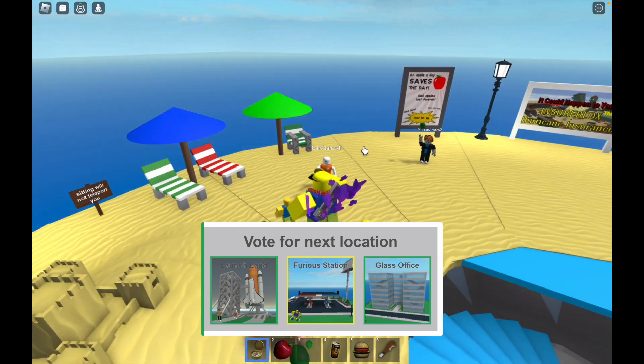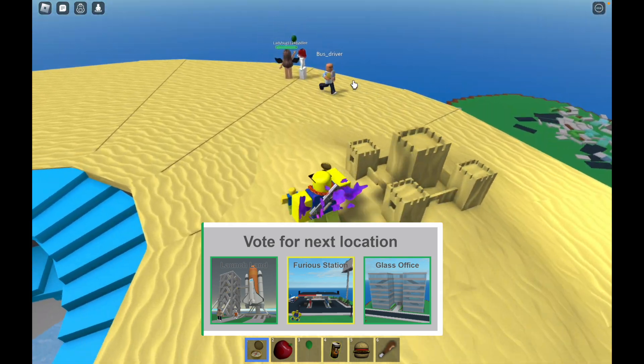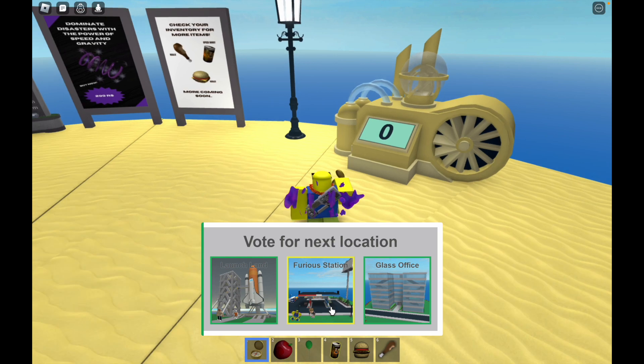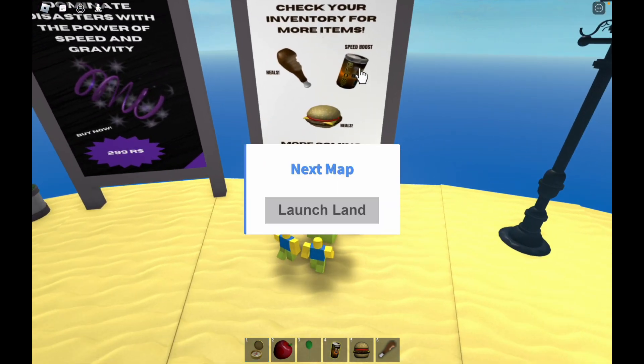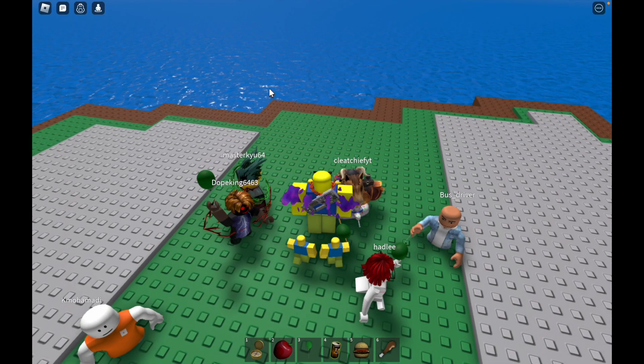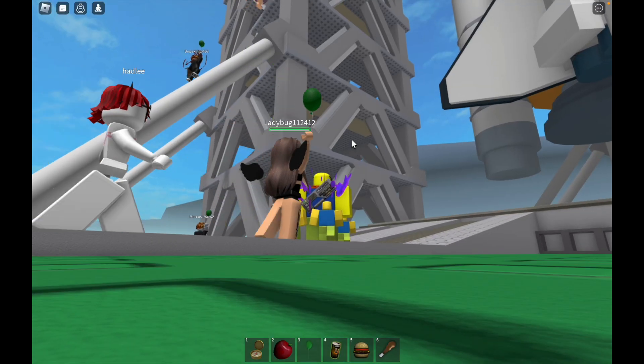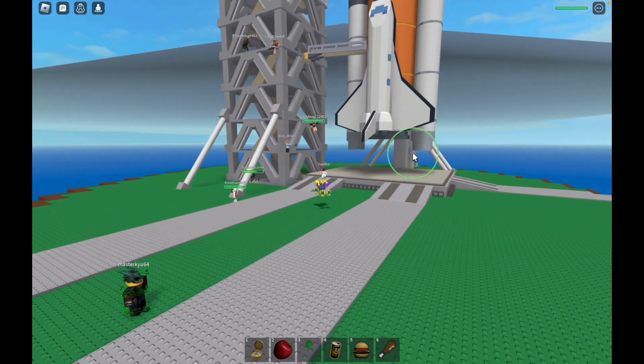I want the furious station - come to me. Check the inventory for more items. Oh, come on, I hate this map. Seems like there's gotta be a storm or something.